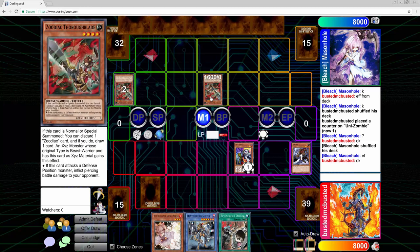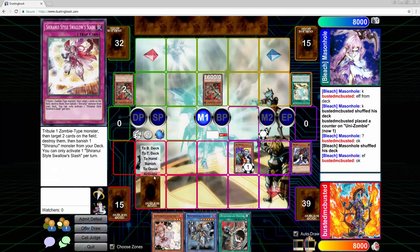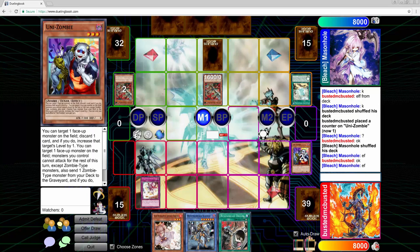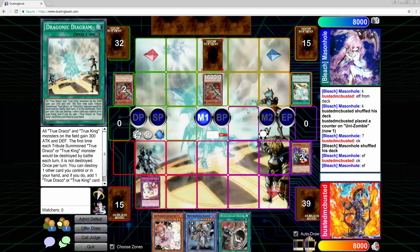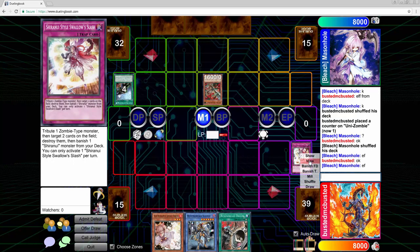He starts off with a Thoroughblade, discarding another Thoroughblade to draw a card, then activates the Diagram. Here I'm thinking I'm going to have to use my Swallow Slash — he's probably going to try to pop in hand. Luckily he sets a card, so when he activates the Diagram effect I can pop both of those, then banish Spirit Master to attempt to pop his Zodiac so he will not be able to extend his plays.